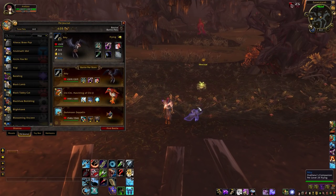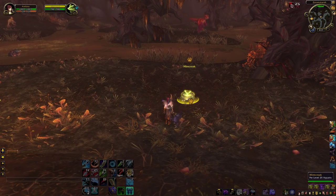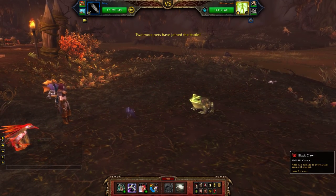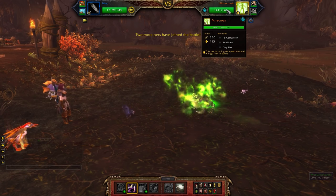Make sure that you have your pets in the right order with the right moves selected, and we'll go ahead and start this up. To start off against Mirekroak, you're going to apply Black Claw and follow that up with Flock.